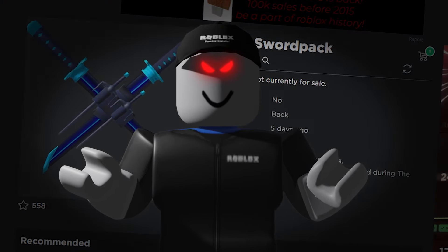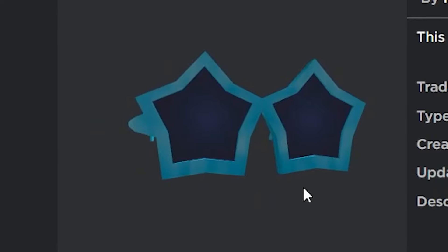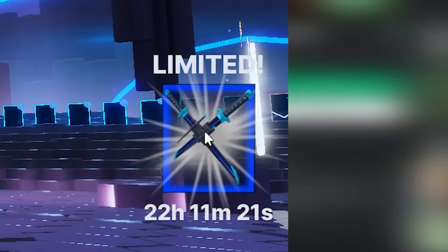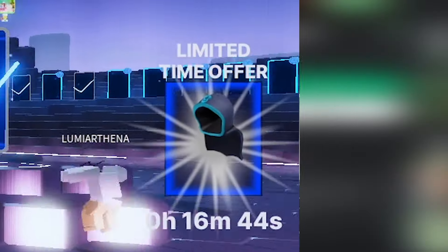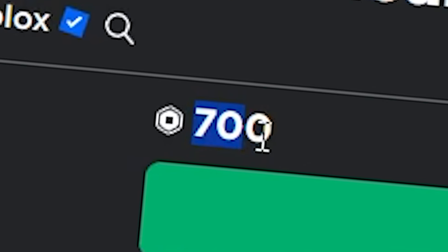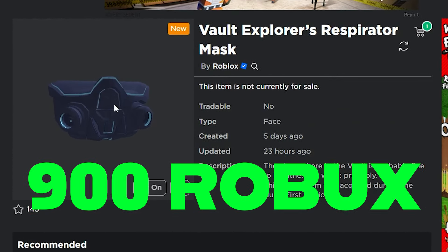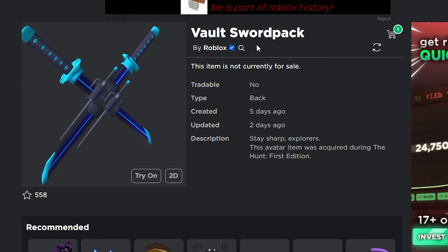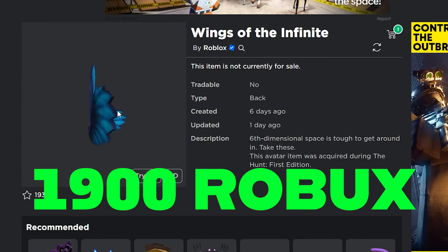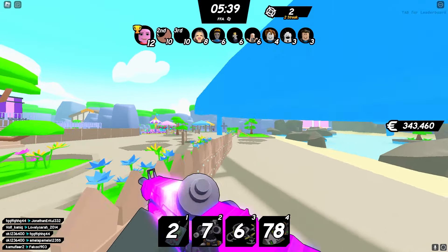There have already been five different items that have come out and they've all been pretty expensive, plus they're all on sale for only a short amount of time. A lot of people have been wondering if these items are actually going to go limited or not. When they first came out, above them it said 'limited' instead of 'limited time,' leading a lot of people to think they would go limited, but then Roblox changed it. This one is 700 Robux just for this little cloak. The Vault Explorer's Respirator Mask was 900 Robux, the Vault Sword Pack was 36,000 Robux, the Wings of the Infinite were 1,900 Robux, and the Infinite Vault Star Glasses were 1,000 Robux.